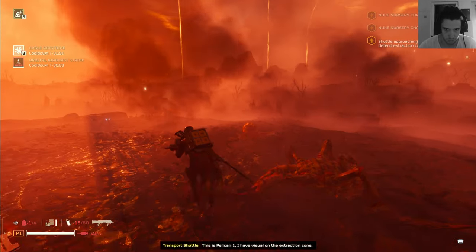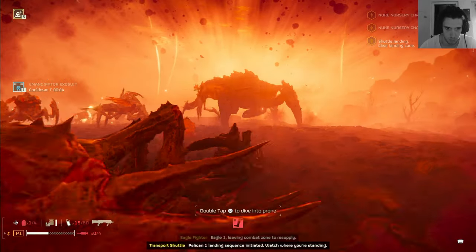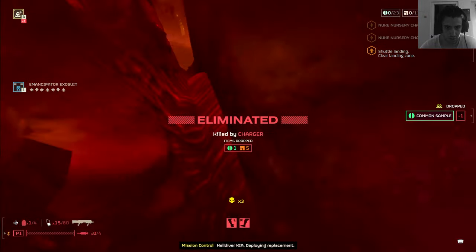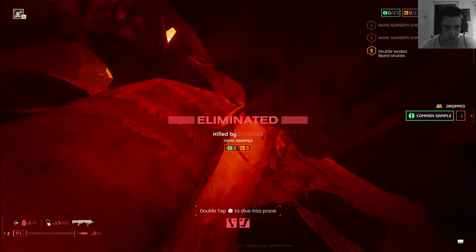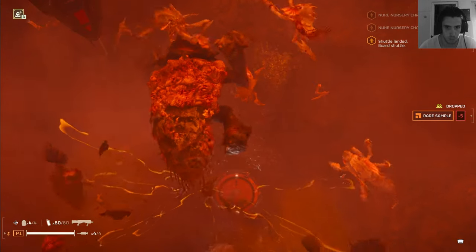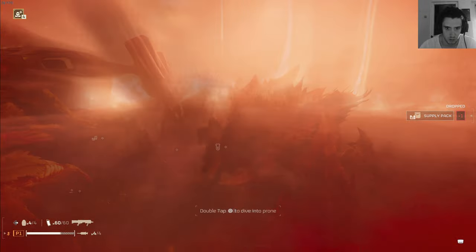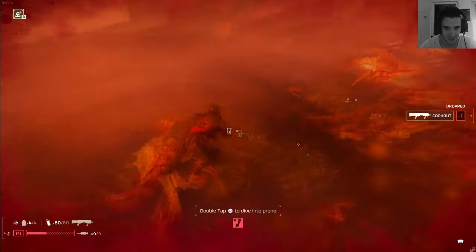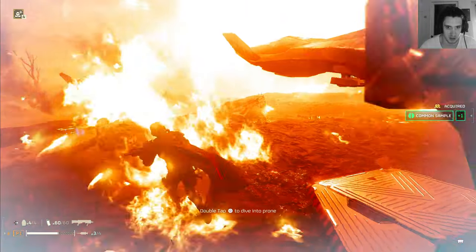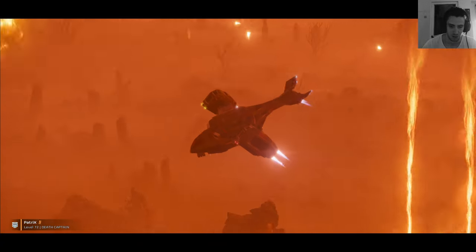Pelican One — I have visual on the extraction zone. Oh damn — I just lost stint. And now the firestorms are here. Point me to the enemy. It's gonna be ugly — I want fire resistance. Extraction complete! Pelican One beginning ascent. Yeah, we gotta use Zord off it — we don't — what?